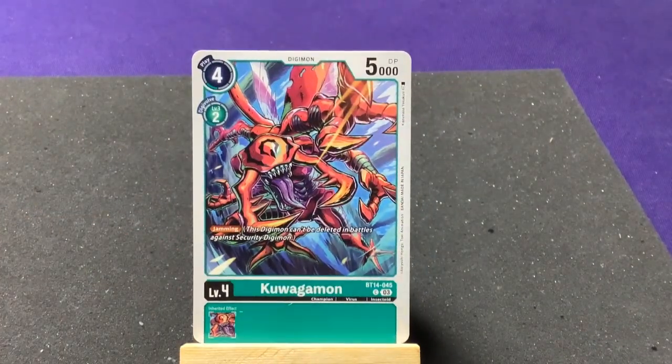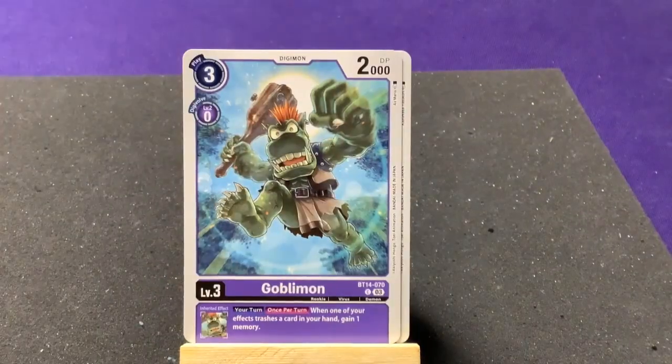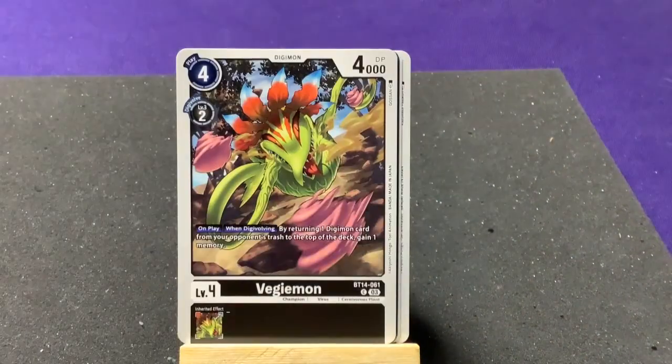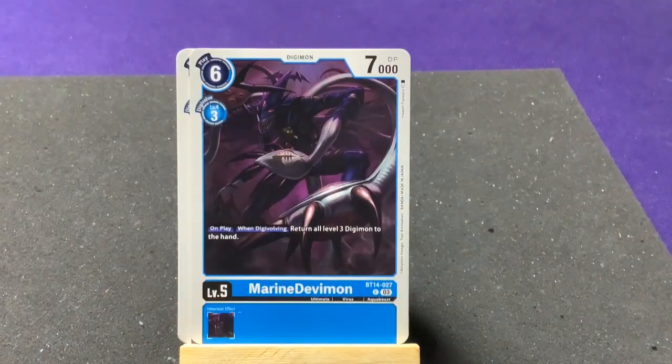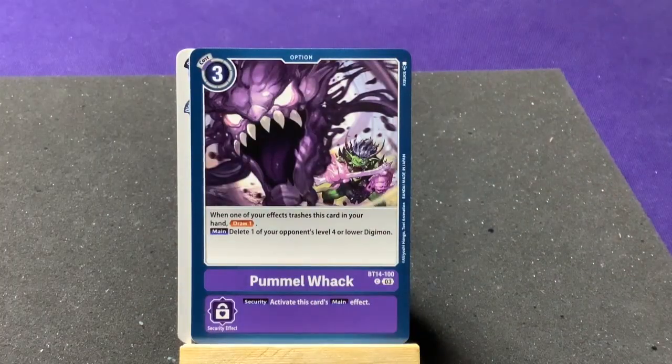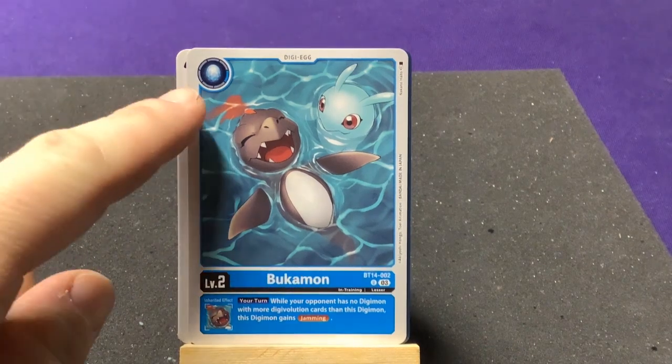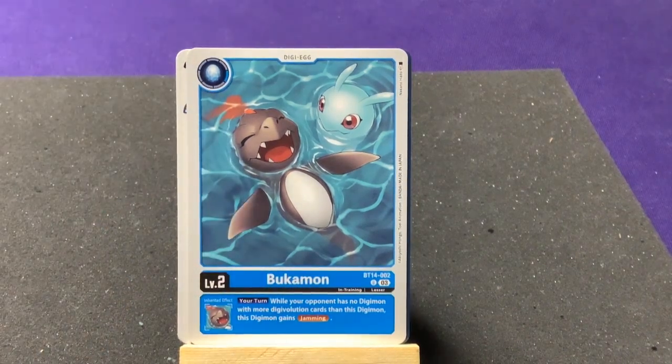Alright, hopping into our first pack. Since we have all the commons I'll flip through quickly: Kuwagamon, Goblimon, DCD Bomb, Datamon, Vegiemon, Marine Devimon, Pummelwack. Our first uncommon is brand new — we have Bukamon! I think we now have all the different baby-level Digimon. I didn't notice before but they put the little Digi-egg symbol up there too — that's definitely cool.